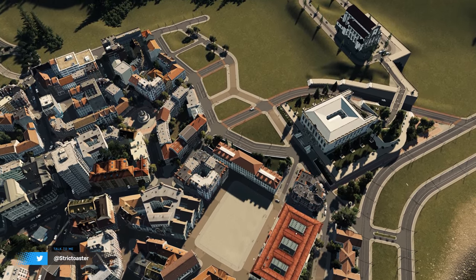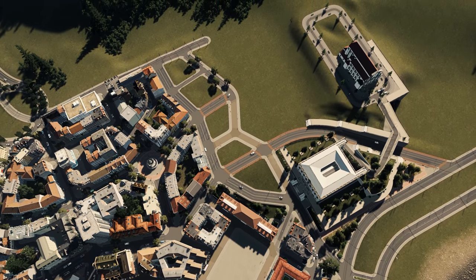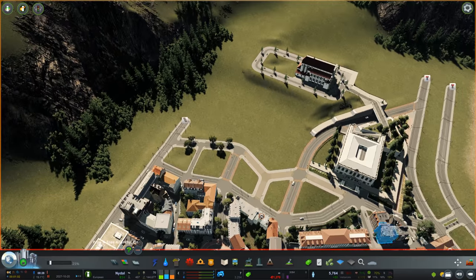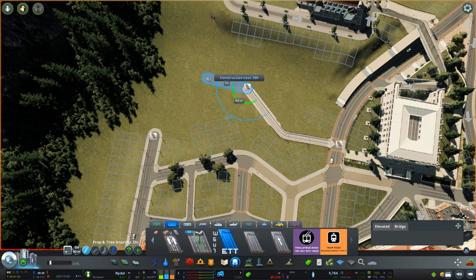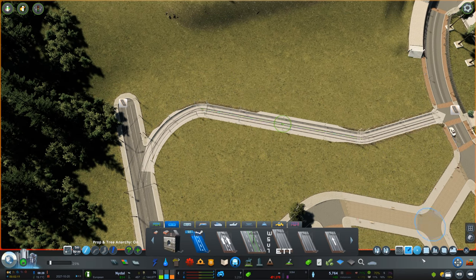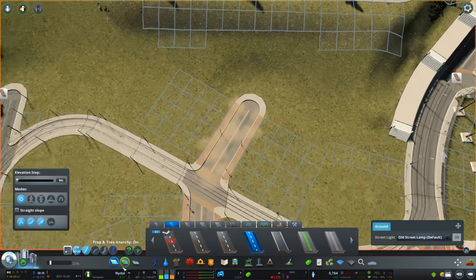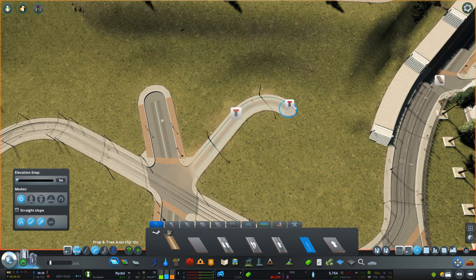In this episode we're going to be continuing the old town that we started working on in the previous episode — specifically that gap in the area we last developed, and the church on the hill that someone in the comments suggested I name Churchill. If you want to suggest names for neighborhoods, head over to my Patreon page where patrons have already contributed a list.